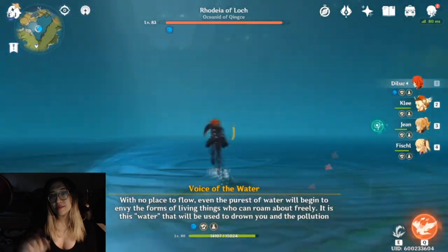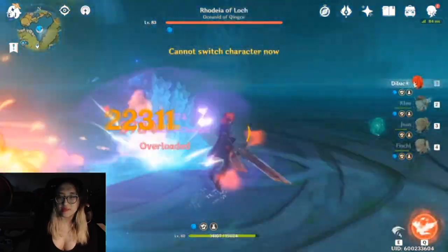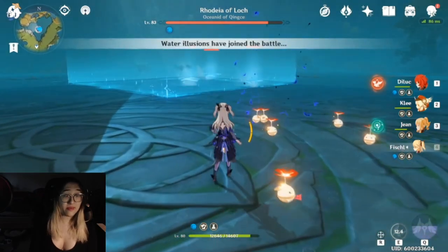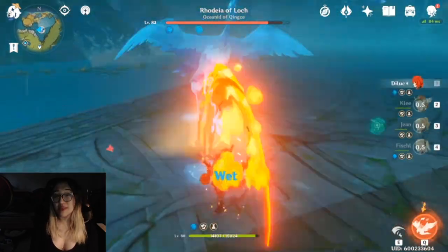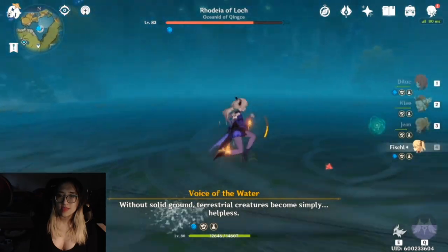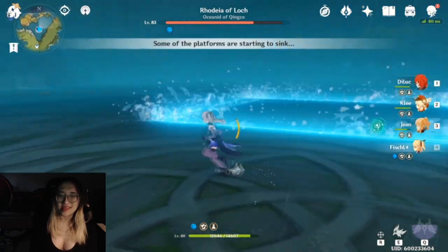The next thing we'll look at is Rhodeia of Loch. We're looking at this one specifically because I needed the Ascension mats for Mona, but assume it's going to be a similar drop rate for Electro-Hypostasis, Geo Hypostasis, or any of the 40-resin Ascension mat bosses. This boss gives people some trouble, in particular because of the diving birds that it spawns. The rest of the things it spawns aren't too bad, to be honest. This boss is particularly annoying to fight because you can't really burst it down — you've got to kill all these little illusions it spawns to damage it, so this boss just takes a lot longer than all the other bosses.